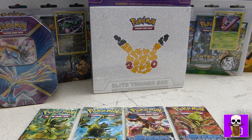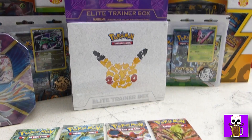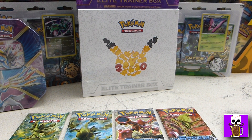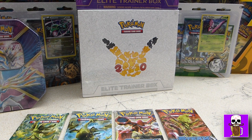We've got a tin here for the Xerneas EX. We've got two lead trainer boxes, one on the top of Dan's. And we've got the Venusaur from the Red and Blue Collection and the Pikachu from the Red and Blue Collection as well. And another four — Fates Collide and Steam Siege booster packs. So Dan, do you want to open these up?